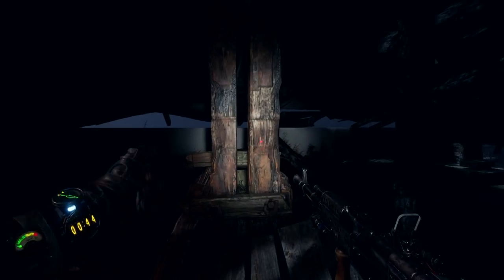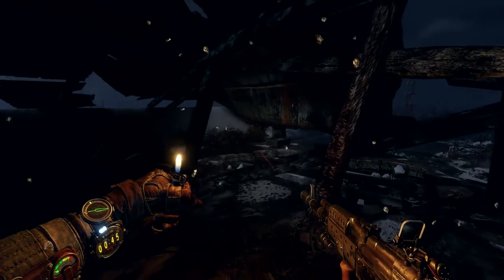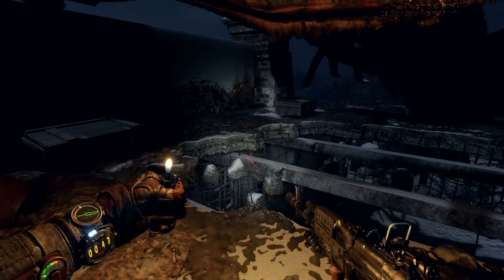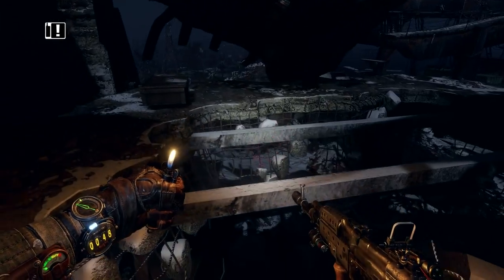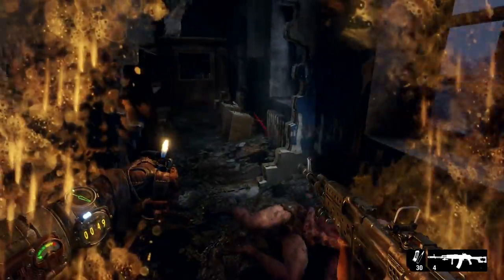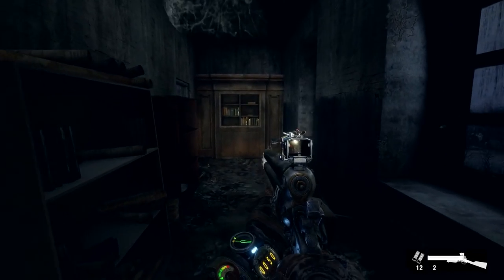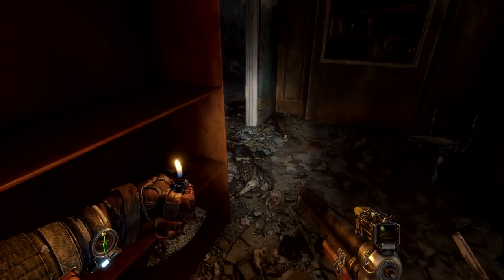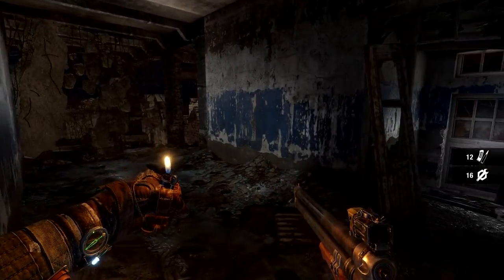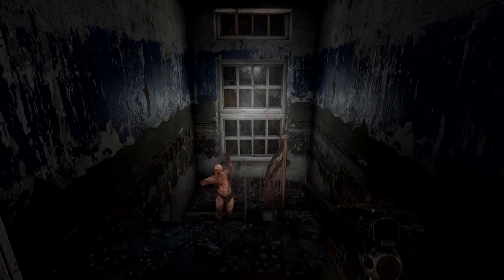Even in such open environments, claustrophobic, close-quarters combat is never far away. Players will still experience the tense, frightening encounters that have made Metro what it is today, and these moments of pure anxiety-inducing combat are seamlessly embedded into the wider, open levels. Humanimals are a new mutant to Exodus — fierce and unrelenting. The shotgun serves as an effective close-range weapon for this frantic, breathless type of gameplay, a marked distinction from more tactically demanding human encounters.